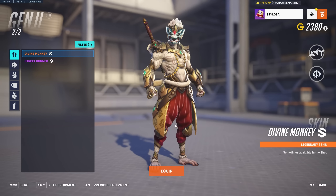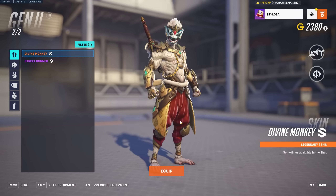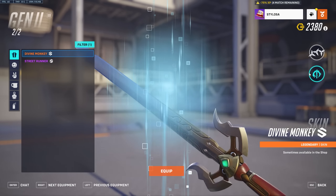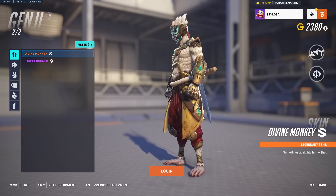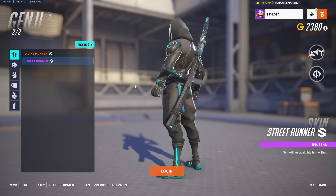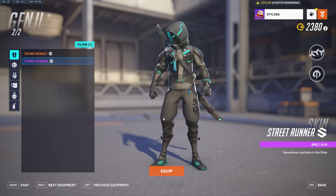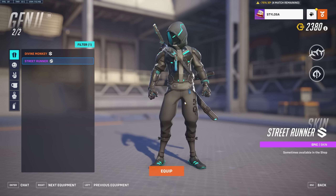Genji gets a Divine Monkey legendary skin, which again has really good detail. This has got to be up there with one of the legendary skins with the most detail — it just looks incredible. I actually really like this skin. It's monkey themed and it looks really good for Genji especially. This might be a bit of a hot take, but this legendary is infinitely better than the epic street wear skin — it's like traditional Genji. I'm probably going to get slaughtered for this. As soon as I remember I have to buy these skins, it kills me.